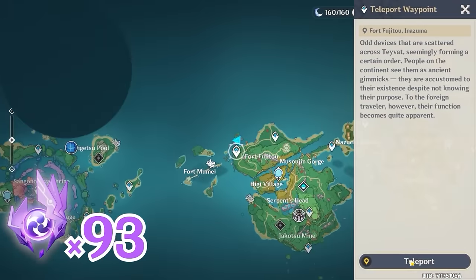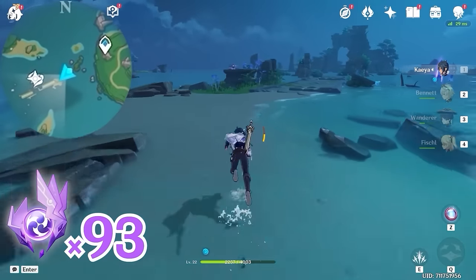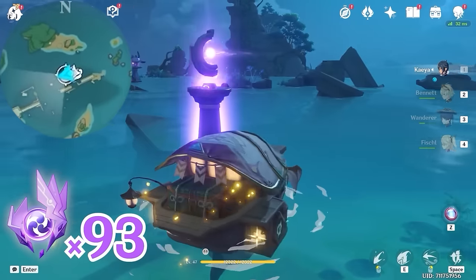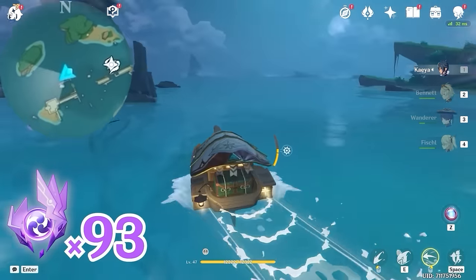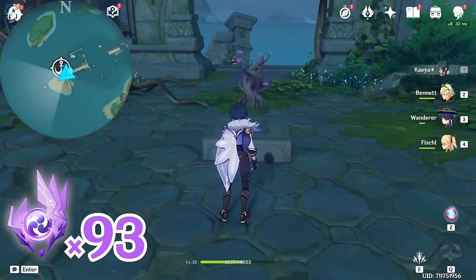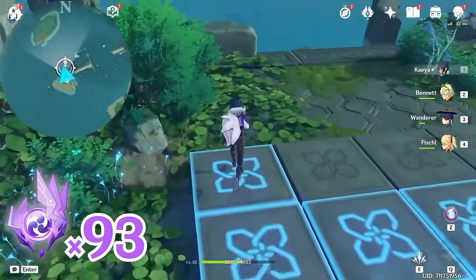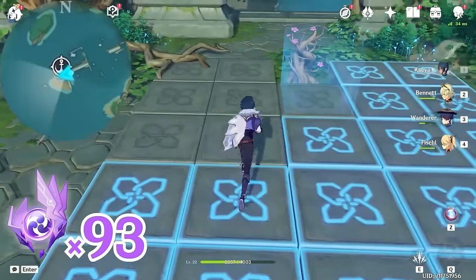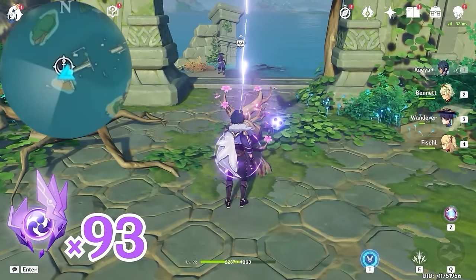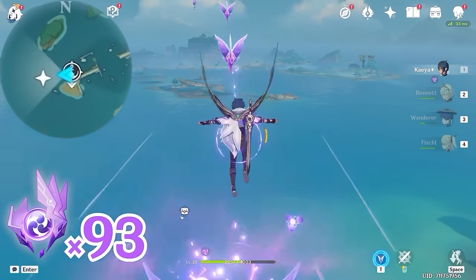Then let's teleport back again, and head towards southwest, bottom left on the minimap. Come to this wave rider waypoint to summon a wave rider, and follow this path. Now let's come up to this platform. We're going to solve a puzzle in order to activate the Electrogranum — follow the path to step on these platforms to light them up. After that, grab an Electrogranum and teleport up. Glide towards west, left side on the minimap, and keep teleporting to grab the Electrogranum.